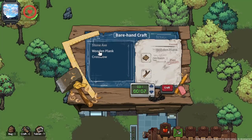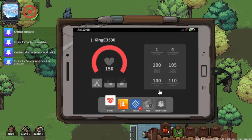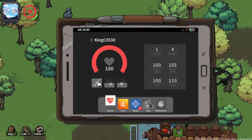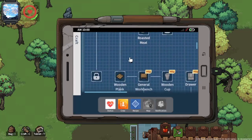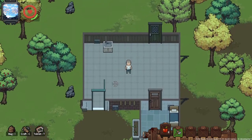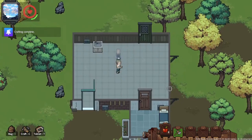This is our cute little home. Let's see what we need to unlock first. We're gonna craft a wooden plank. We also got a tablet — it shows our thirst, our hunger, our sleep, and our crew. We don't have a crew yet, but we have unlocked some new things in the recipe tree. Let's make a general workbench — we need two planks for that.